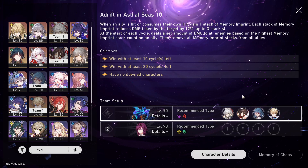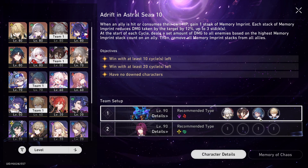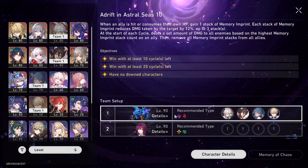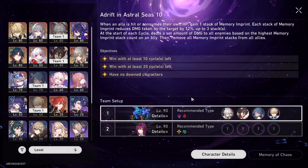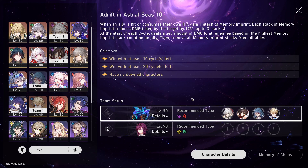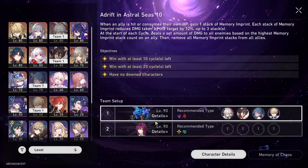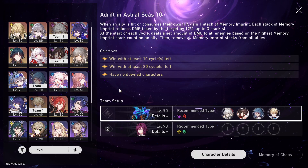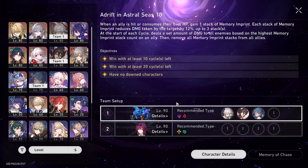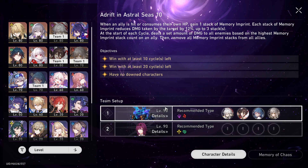Definitely the best and most stable team will be Jepard and Natasha. Do note that Jepard is better for ice weakness enemies and Fire MC is better for fire weakness enemies, since Fire MC is good at breaking and Jepard is there to freeze. For example, this Frigid Prowler is frost-resistant, so it's not really the best choice to use Jepard here.